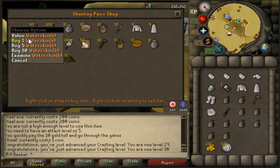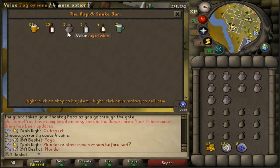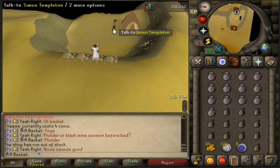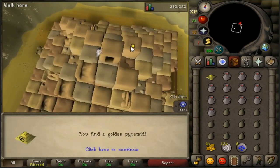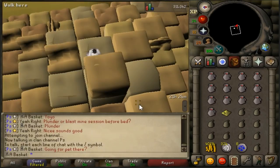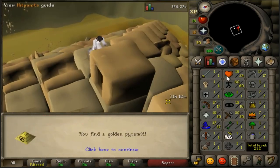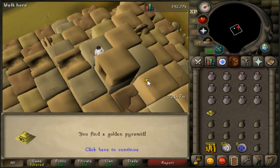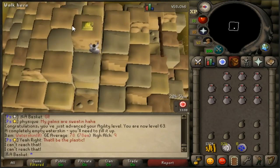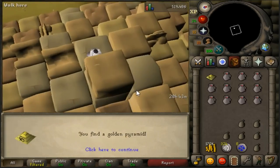Here I am making the flamtar bracelets and heading to the agility pyramid. Here's a long compilation of me collecting pyramid tops. You can also see I ran out of money before going to the pyramid, so I had to walk all the way there. In this section I just knew I needed to end with at least level 67 agility, because level 67 allows me to use the shortcut at the Mauritania temple, saving about two or three minutes.